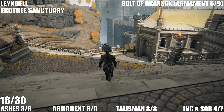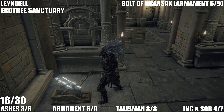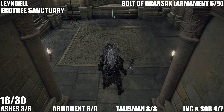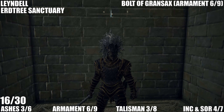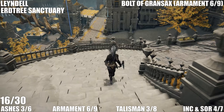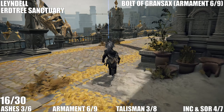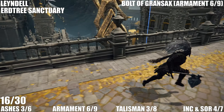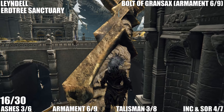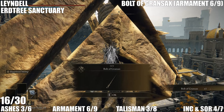Now we're in Leyndell going to the Erdtree Sanctuary. We need to pull this switch. You need to make sure you come here before you reach the point where the city turns to ash, which is after you beat the Black Blade boss in Crumbling Farum Azula. We need to jump over this railing and climb up this bolt to get the Bolt of Gransax.